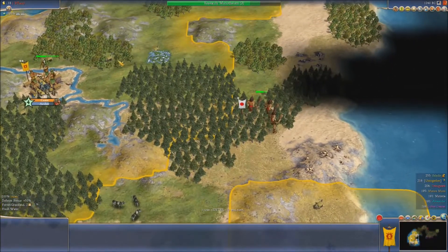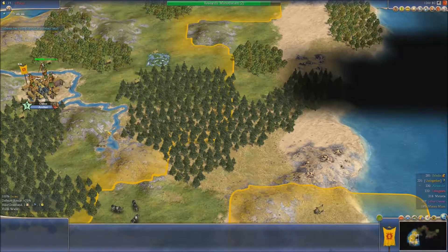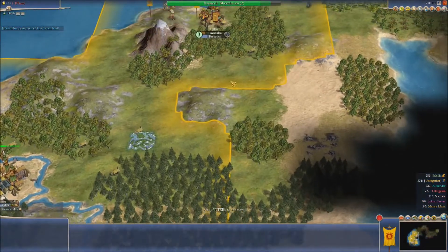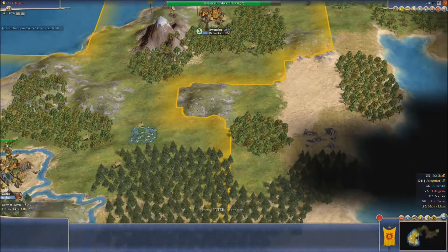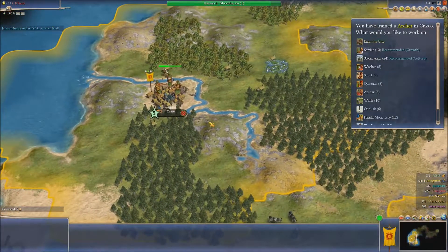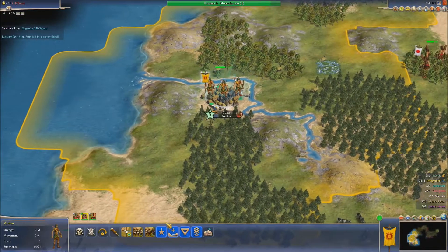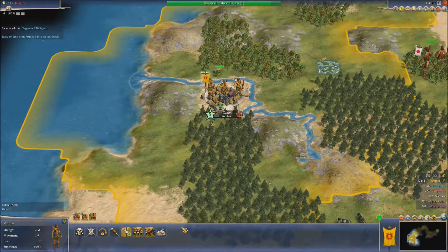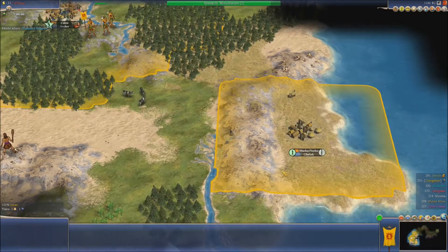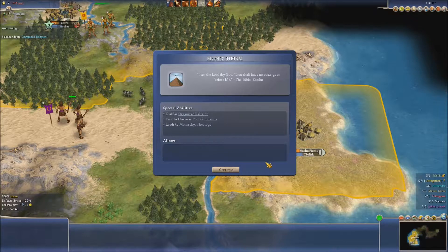I am building an archer here and we will try and get him over there. Judaism has just been founded, which I think is what we were about to get. That's the marble we saw last time. So we've trained an archer here — I think I'll still need another one up in my far city. We will give them city defence and move him down to take up residence in that far city.